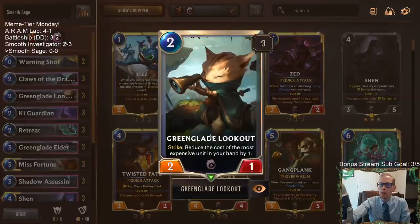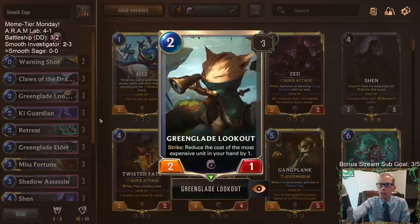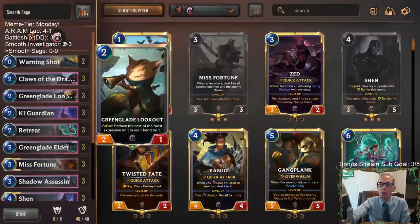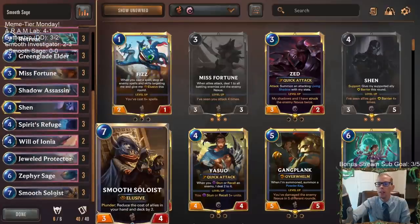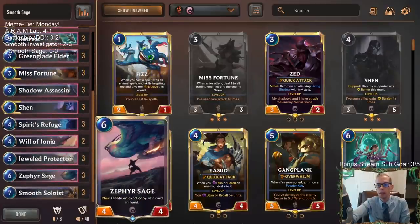Besides that, we also have Green Glade Lookout. If the Zephyr Sage is the most expensive thing in our hand, we can strike with a Green Glade Lookout and make it cost less. So maybe we strike with Green Glade Lookout and now it costs five, then play a Smooth Soloist and now it costs three — three mana for infinite Zephyr Sages. That's a lot better.